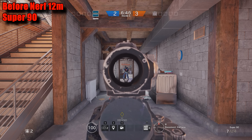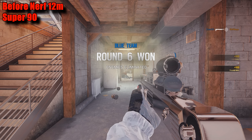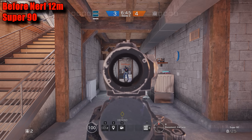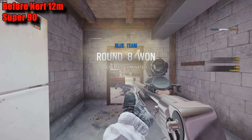61. Friendly victorious. Hostiles eliminated. 17 HP. Friendly victorious. Hostiles eliminated.